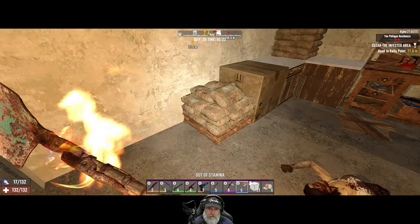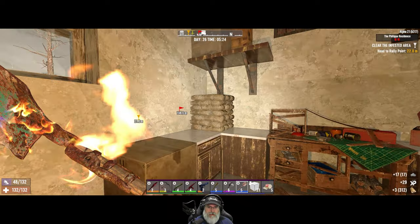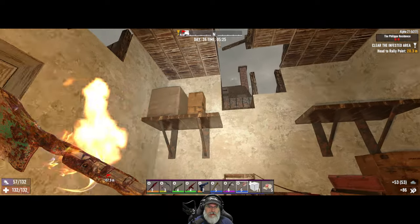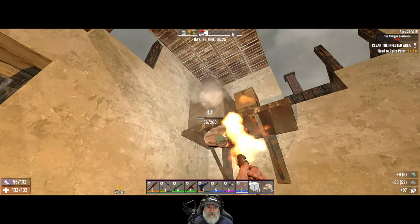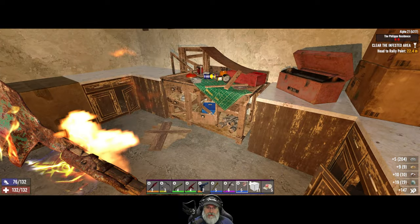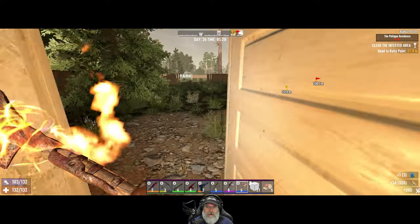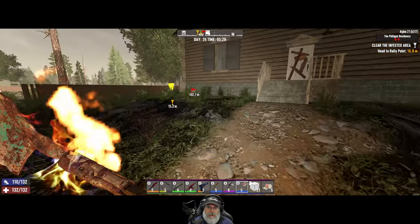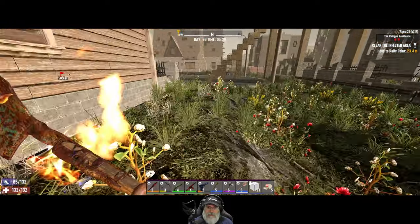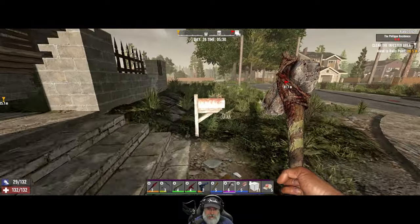Let's go ahead and harvest this cement. Since we're here we might as well hit the cobblestone too - I need the clay. Check the workbench - we already looked in there. Let's run around the outside of the house real quick. Oh, a mailbox - I've already looted this mailbox though.